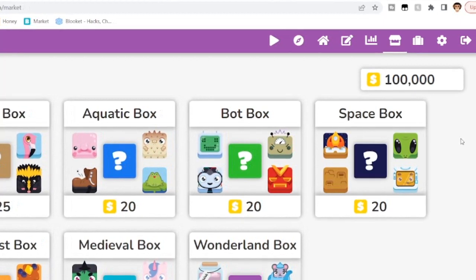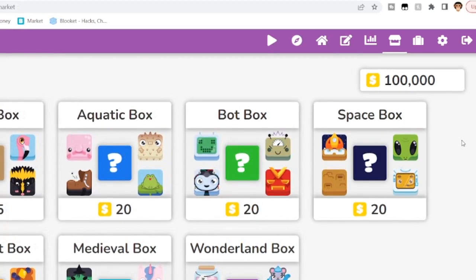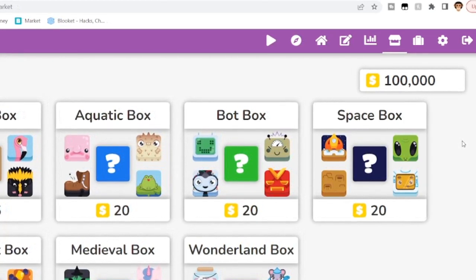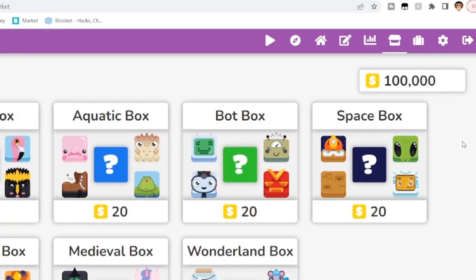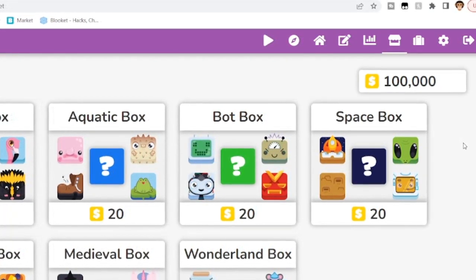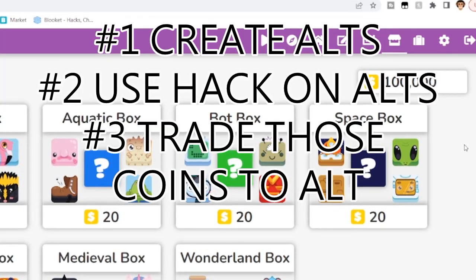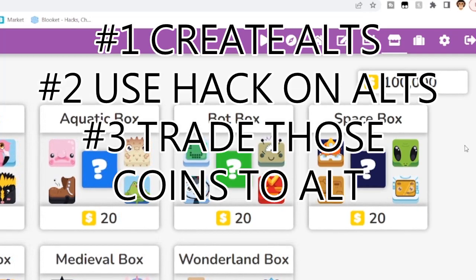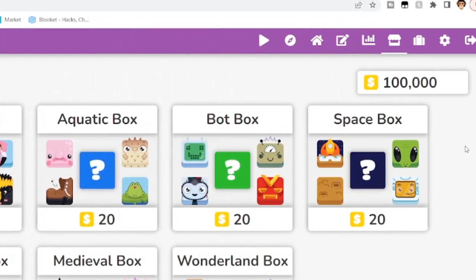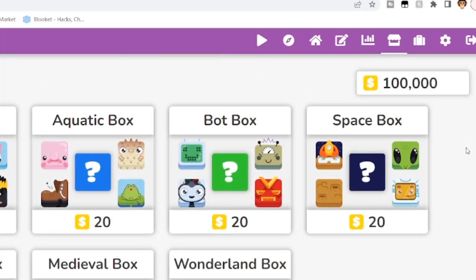Trading will come out very soon — probably in about one to four months. So to recap, the three easy steps: create alts, use the hack on your alts (not your main), then trade with your main. That's how you get free tokens.